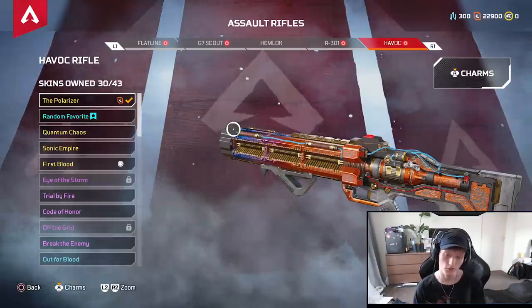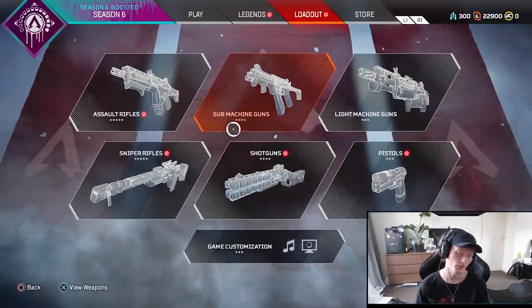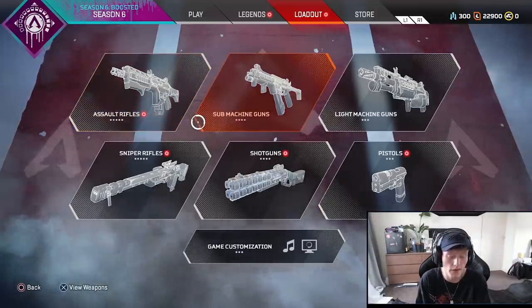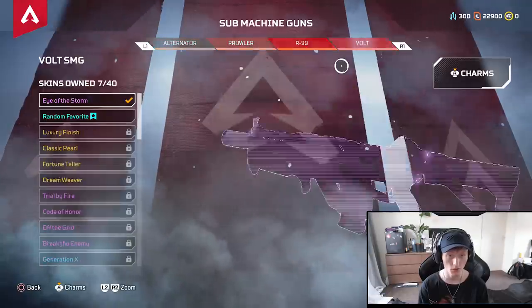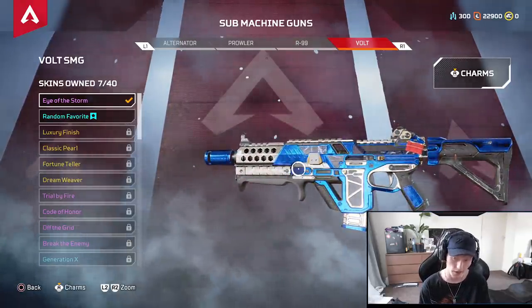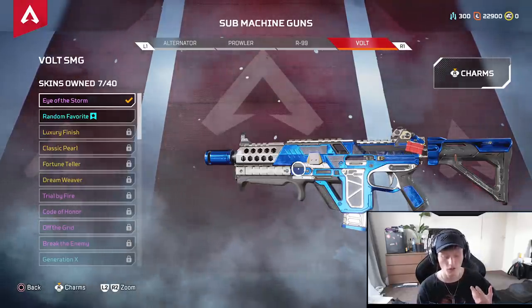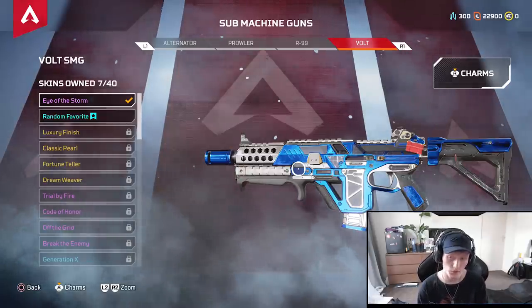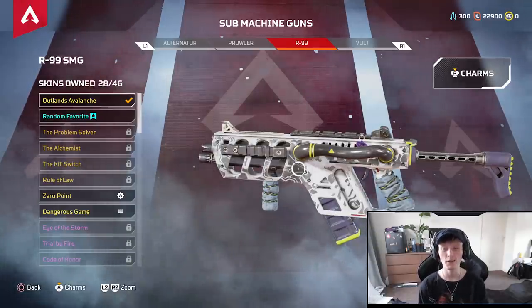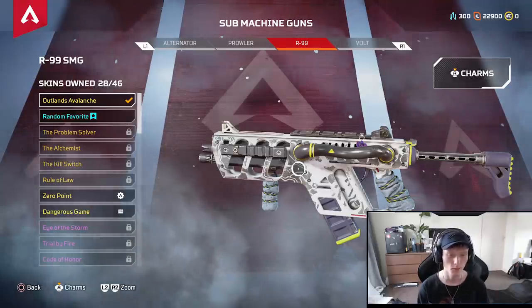Next up, we've got the Havoc — still a crazy good weapon in my opinion. Energy weapons are the meta right now. If you're not using energy weapons, you really should be. Especially the new Volt — one of the strongest guns in the game in my opinion. Dead accurate, high damage. Unfortunately, RIP R99 — I've used it like three or four times since the update, it never shows up anymore.